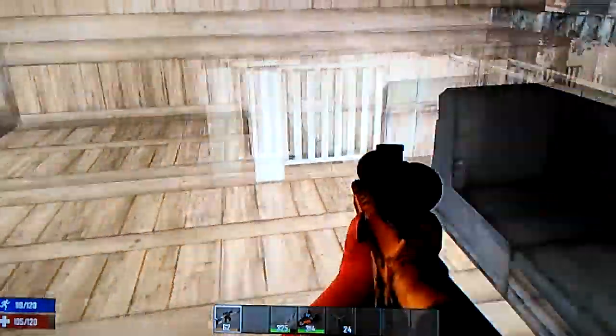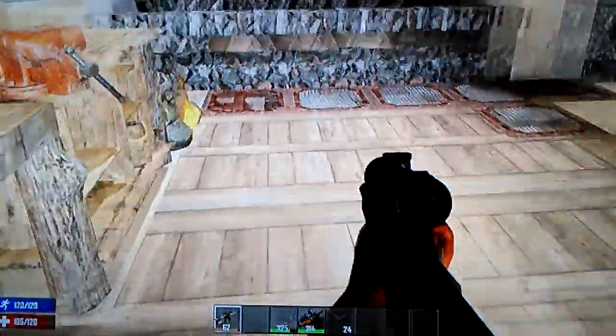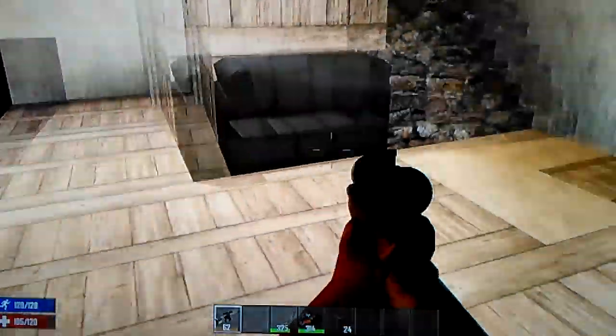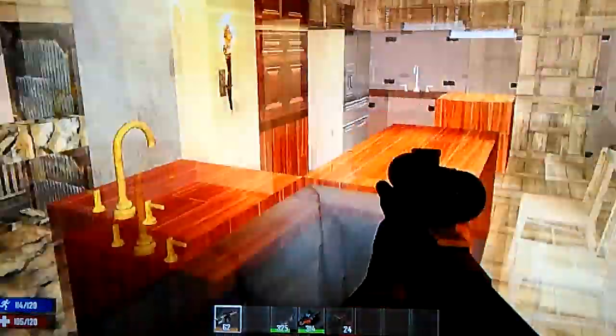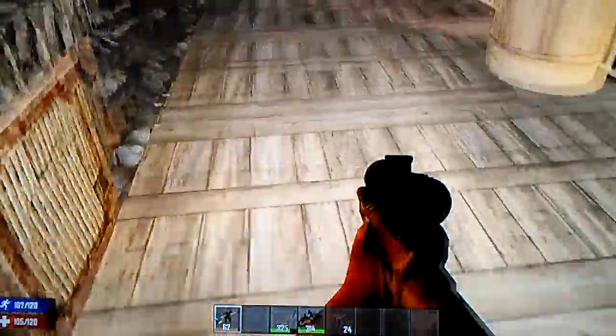We hop back down and go downstairs — this is where the chemistry lab and machines are that we craft stuff with. This is Zabe's bedroom down here, personal bedroom. There's even a bathroom over in the corner right there. Anyway, this is the hoard house — this is where the magic happens and how we defend ourselves and get our stuff that we need.